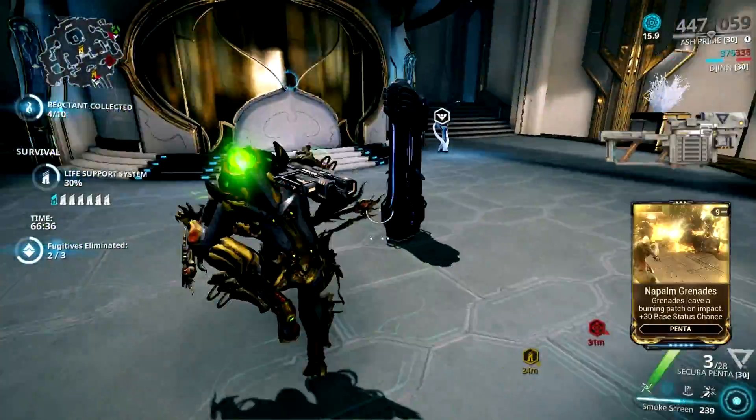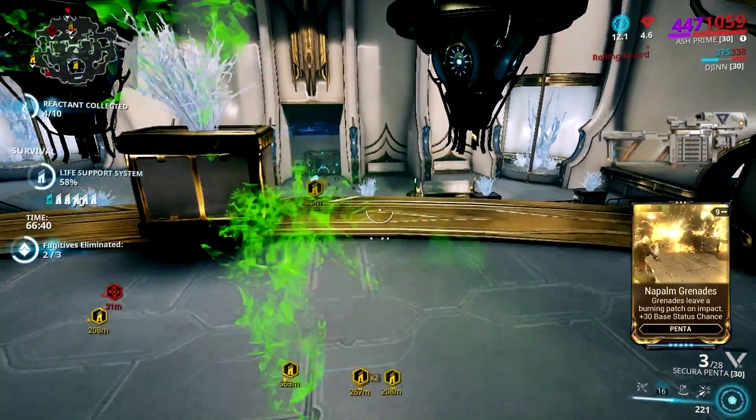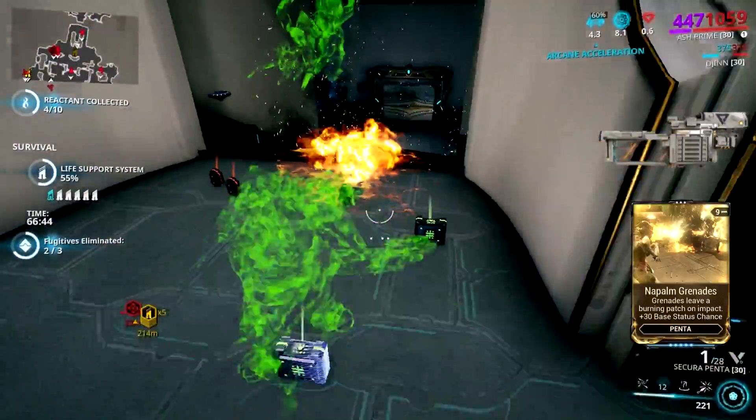This is Napalm Grenades, a Nightwave mod that modifies the Secura Penta's projectile into rocket launcher-like ammunition of death. Plus, it adds extra base status chance.